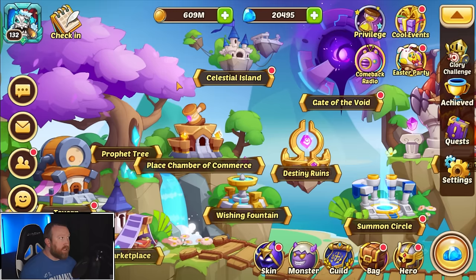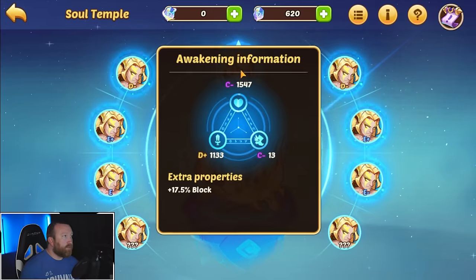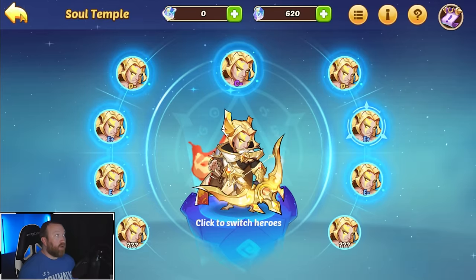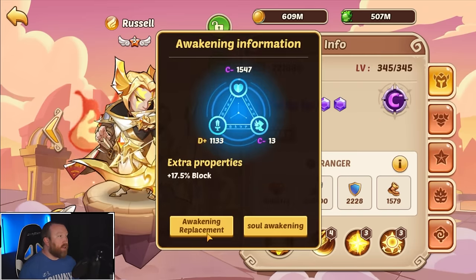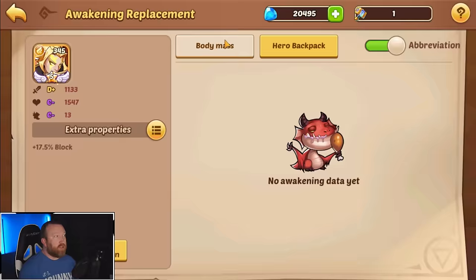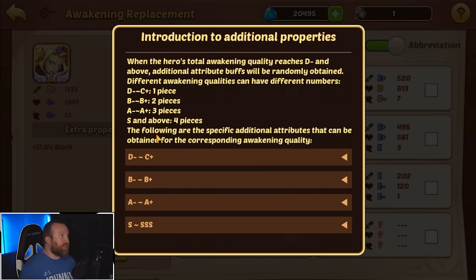How do we use these? If we come back into the soul temple, let's pick our Russell. We have this hero copy here — you can't really do anything from this menu, you're kind of just stuck. There's a little bit of extra information we'll go over later. But if you come into the hero and click on this icon right here, you get to go to awakening replacement or soul awakening. Soul awakening goes right to the temple, or you go over to awakening replacement, where you get to see all the copies you have. If you have additional ones in the backpack you can pick which one you want to swap out, which is pretty cool.